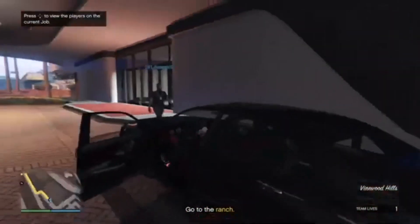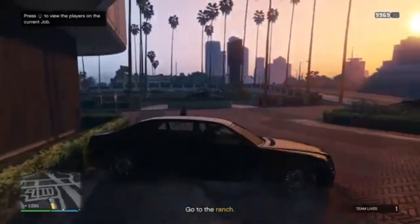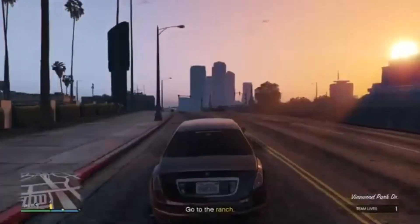Once you're in the mission, get in a car and go to the house that you're gonna be duping at. For me, I'm gonna be duping in Vinewood Hills. I'll see you when I get to my house.